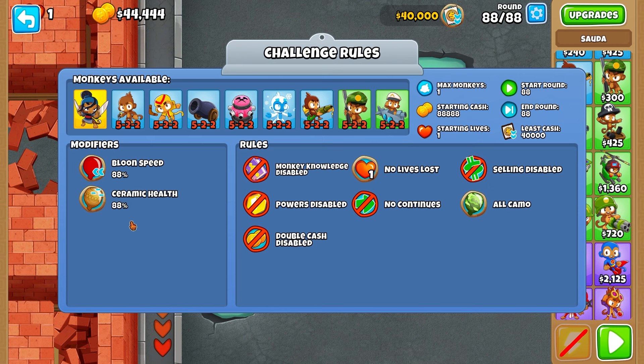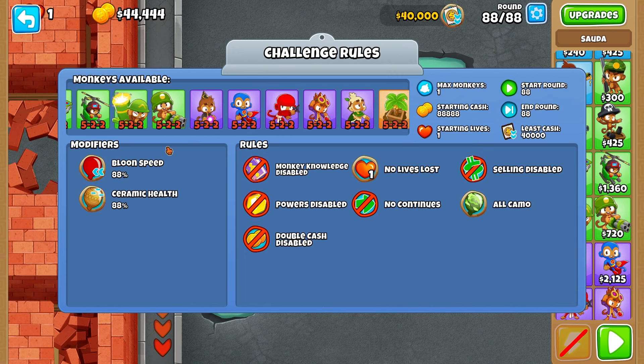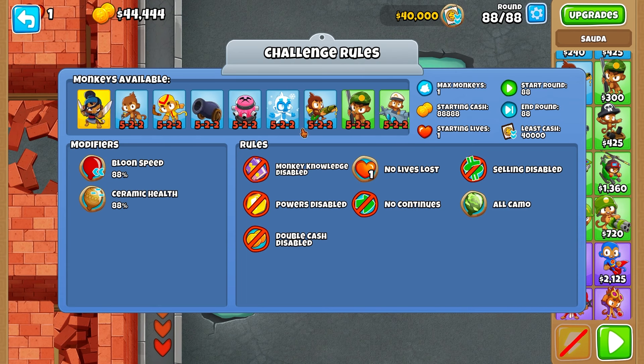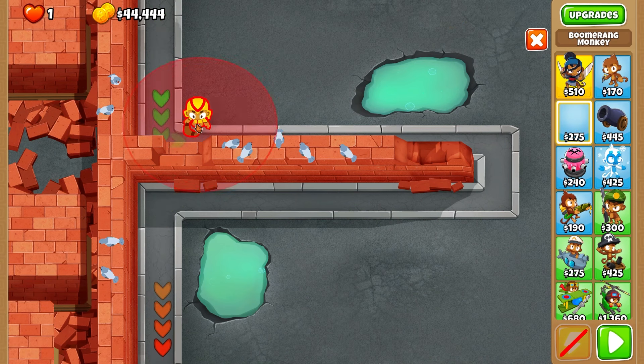We also have less speed and less health here, but those don't really change too much. Round 88 is pretty close to 100. The biggest things are one tower with selling disabled, so we just have to find the right tower. We have all camo, so we need camo detection, and it looks like we have every single tower — just all 5-2-2 upgrades, so we're probably using a top path tower. What defends a lot of MOABs? Glaive Lord was buffed recently, so let's start there.